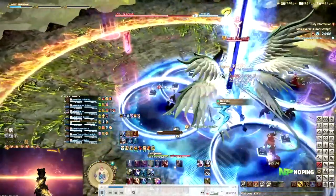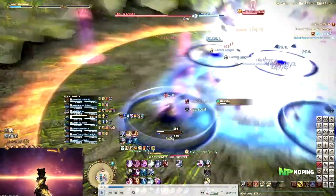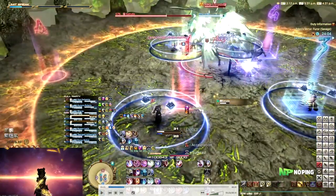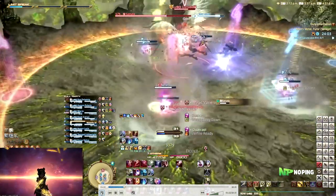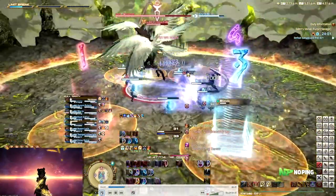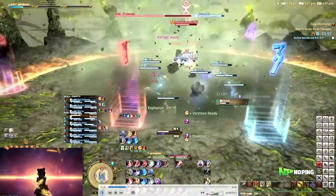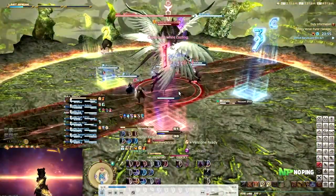Then right after this we are going to be getting a knockback. You can use Arm's Length for this knockback if you want - it's basically the same as Sephiroth. Then each tank and healer will also get an enumeration on them, so basically just stack up in the same pairs as you did before. This will also leave behind an AoE like before, so just dodge that one.